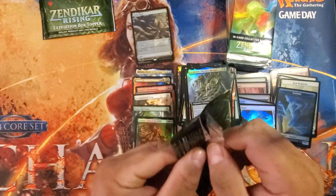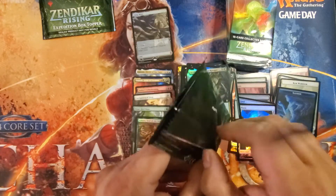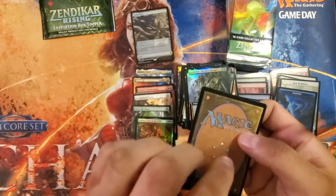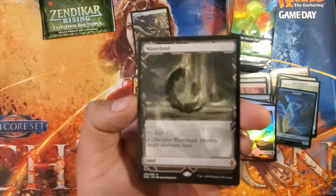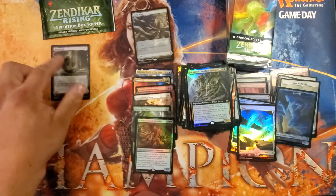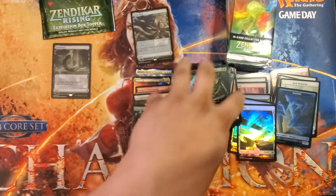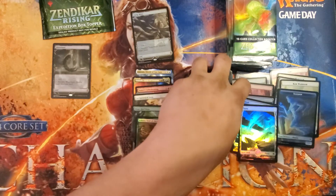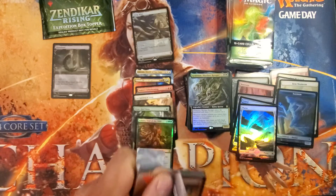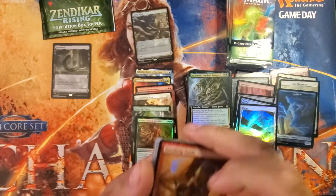See what we get here — it's so hard to pull and you don't want to fold any corners. And another little Wasteland — very cool. We got one as the Box Topper in our regular box, and we can always put one in either Commander because you can't have too many — you probably want one in every Commander.